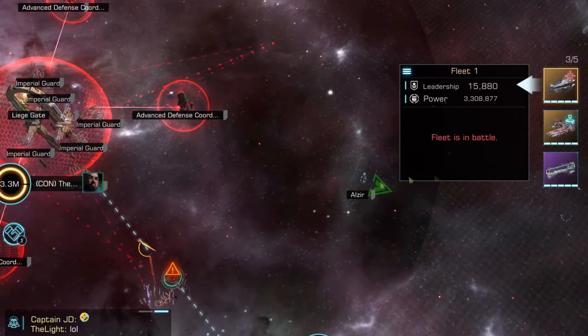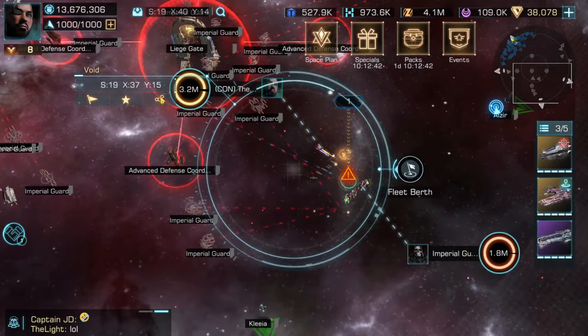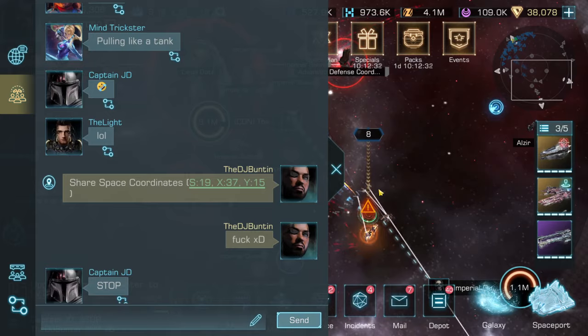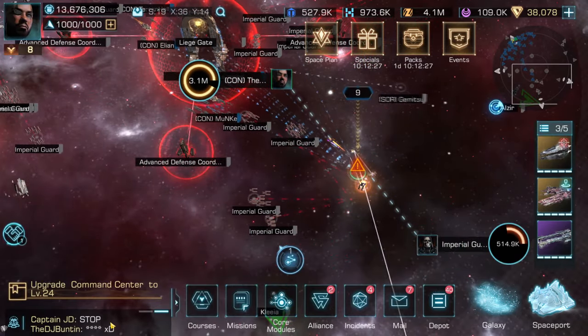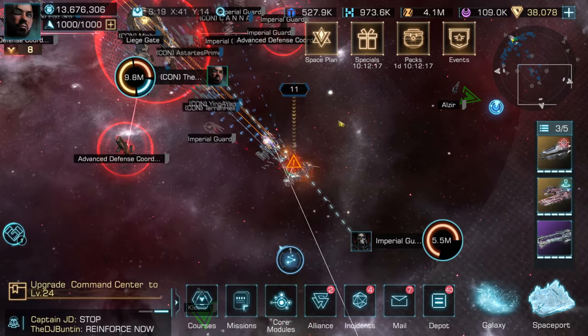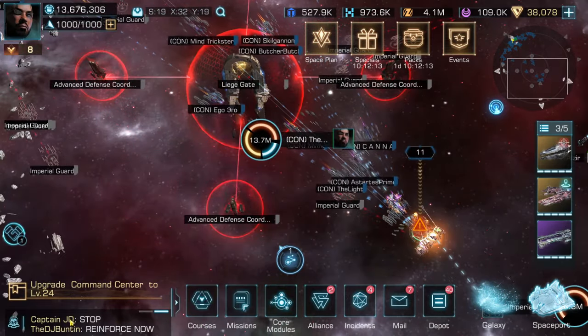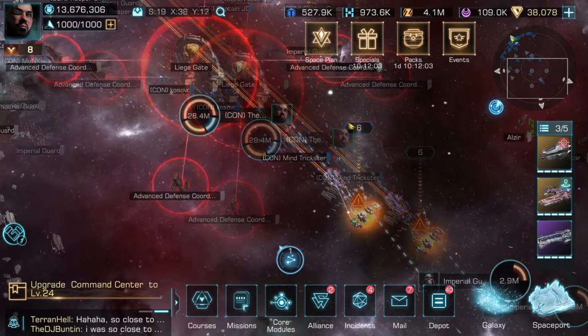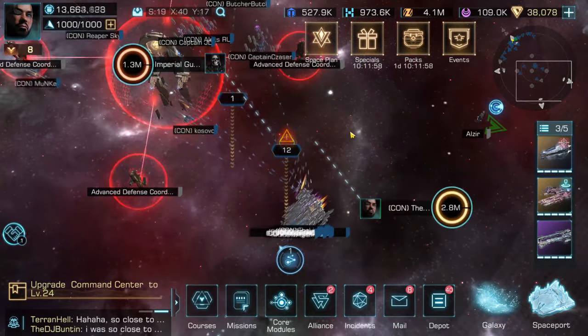What you want to do is send one person in a fast ship — someone confident at flying — to go close to these defense coordinates to spawn those guards, then kite around the area until you've spawned them all and bring them back to your fleets. You don't have to spawn all of them at once; you can spawn one defense coordinate, clear them, then spawn the next one and clear them, just to be safe.